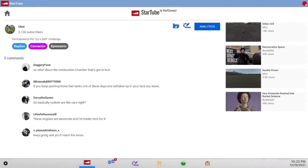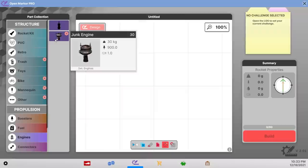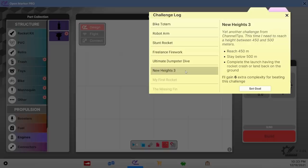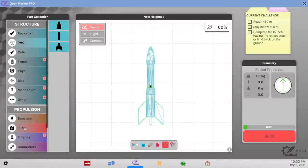Plus I got a new junk engine which is three times as strong as the other engine, but it's way heavier at 30 kilos. I have a pretty easy challenge: if I make a rocket go between 450 and 500 meters I get six complexity points. I feel like it's basically just build a rocket, put some boosters on, and adjust the boosters until it goes the right height.